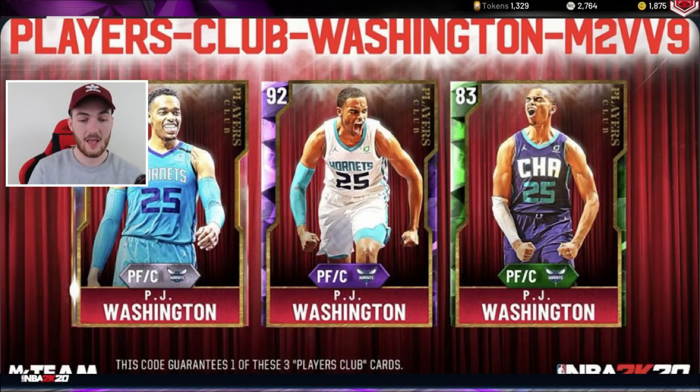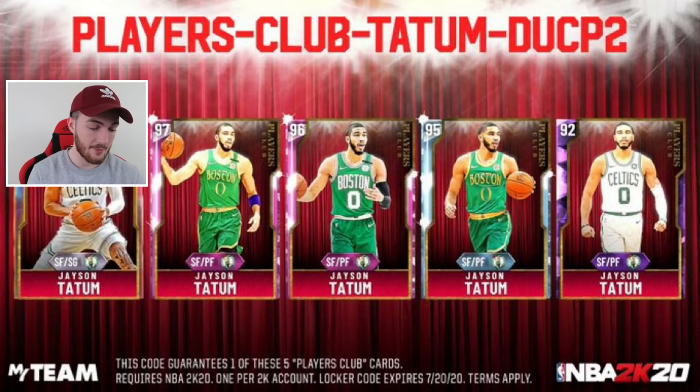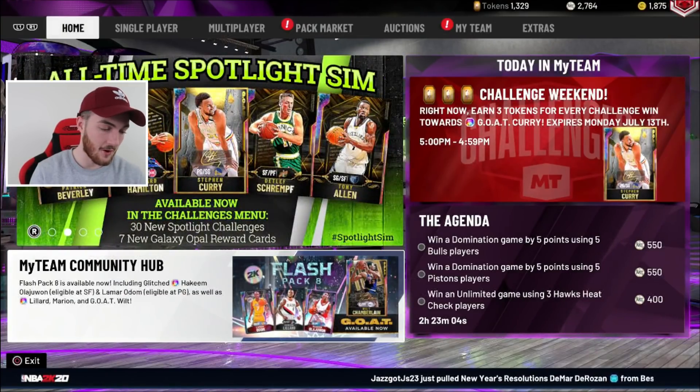Next is another Players Club locker code for a PJ Washington — you can get Emerald, Amethyst, or a Galaxy Opal. The next one is not a Players Club code; it's New Throwback Moments, where you can get a Leap Year or Campus Legends pack, or land 15 tokens, which isn't too bad. We're all waiting for a token market update and I can only assume that's coming soon. Then we have another Players Club code for Jason Tatum — you can get an Amethyst, one of two Pink Diamonds, or of course the Galaxy Opal.